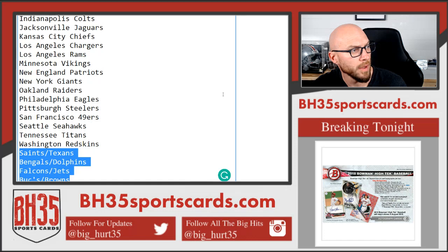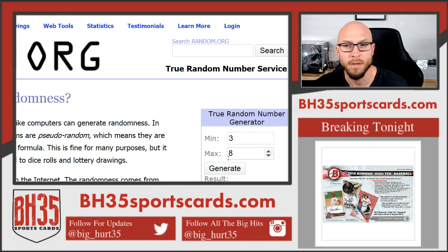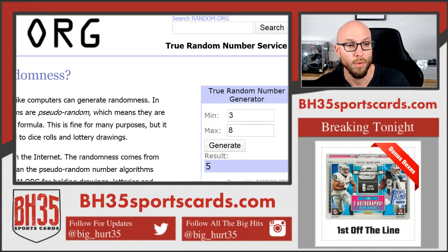All your combos are right here: Saints, Texans, Bengals, Dolphins, Falcons, Jets, Bucs, Browns. This is how many times we'll hit the randomizer — both of them, five times.